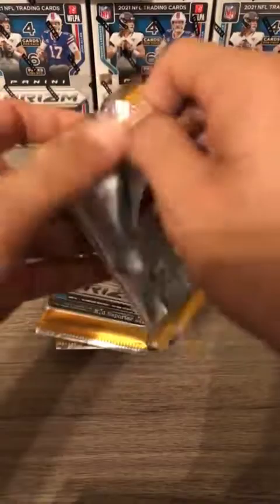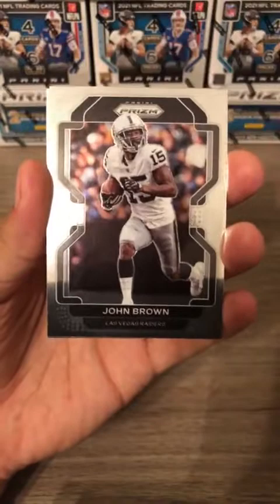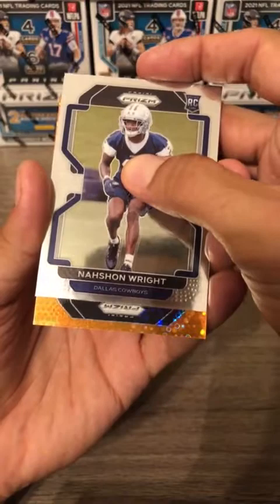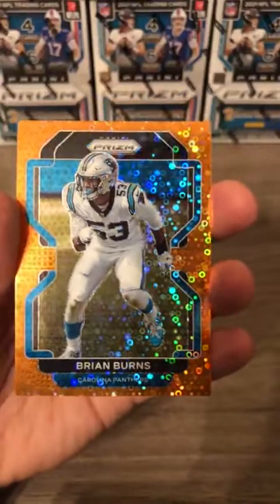Trevor Lawrence is a cover boy. Our top card is John Brown for the Oakland Raiders, then AJ Green for the Cardinals, a rookie card, and behind him is going to be the disco — it is a Carolina Panther. Brian Burns is going to be the disco. Really great looking cards.